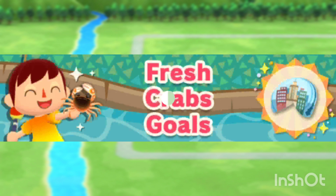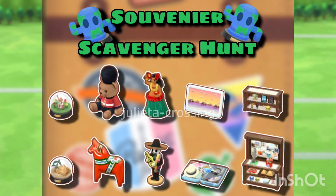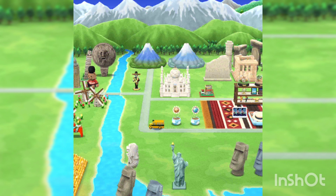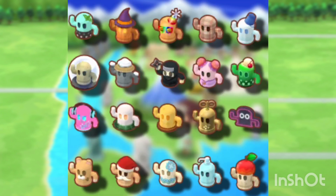On May 19th we are getting Fresh Craft Goals — we're getting Alfonso's cookie again. On May 20th we are getting a new Gyroid Scavenger Hunt. Here are all the items we will be getting — it's like a souvenir shop, we're getting little souvenirs from around the world. I just think this scavenger hunt is super cute. I really like the items, but I wouldn't get duplicates — maybe just the suitcase. We are also getting a new panel challenge, and hopefully we get Ace's cookie there.